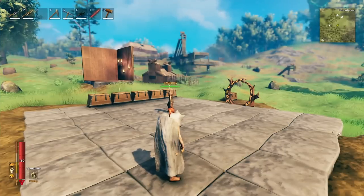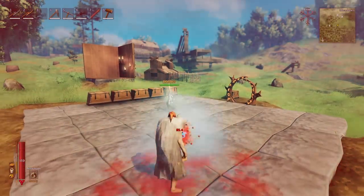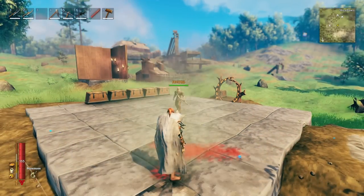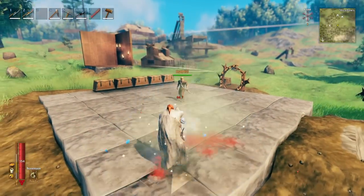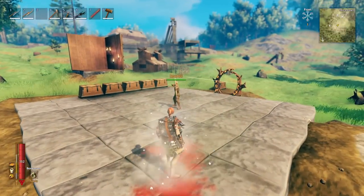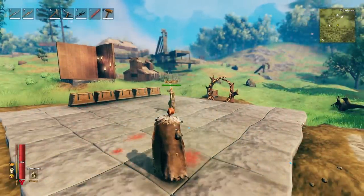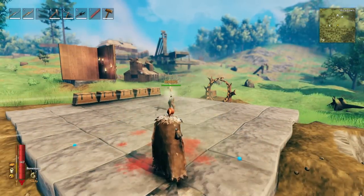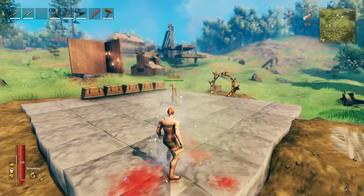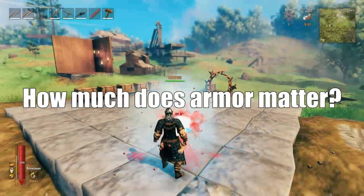I averaged the three shots for each test and then simplified the numbers — for example, if damage was 83 or 84, I rounded it to 80; if it was 66, I rounded to 60. This gave a good estimation of damage reduction, whether things stacked or not. I wasn't looking for exact figures, since damage varies naturally. I just wanted to know: do we get a reduction, does it stack, and how much does armor matter?